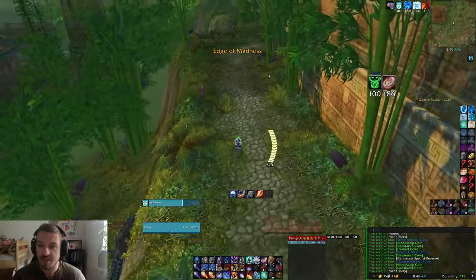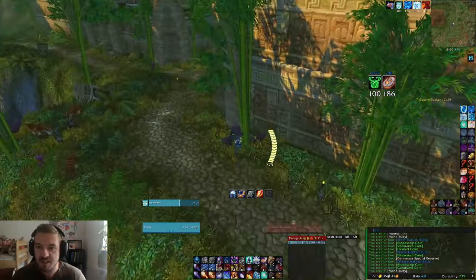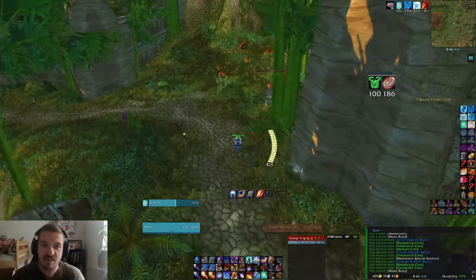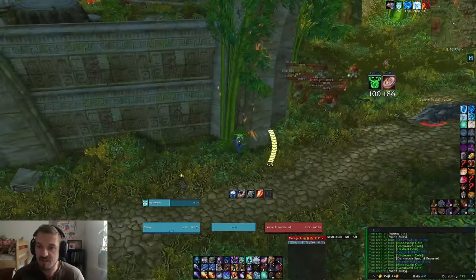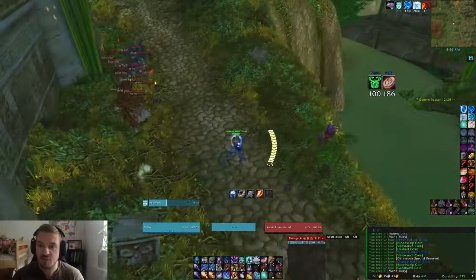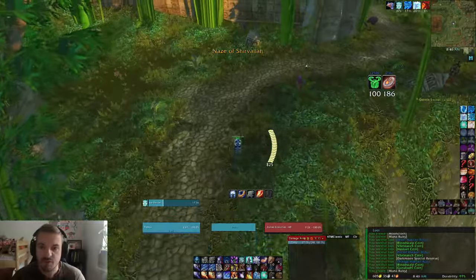Then you run up here on the little hill — you have to be careful because you can fall down, and if you fall down it's a guaranteed death. Body pull these and then just make them stack a bit by waiting a little. You see how I try to stack them — run to your right, around in a half circle like this, and now you stack them all perfectly.